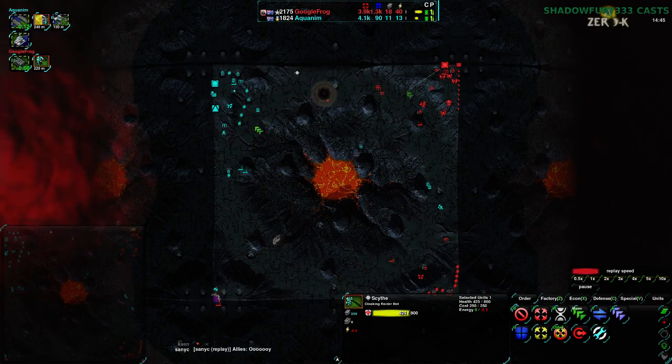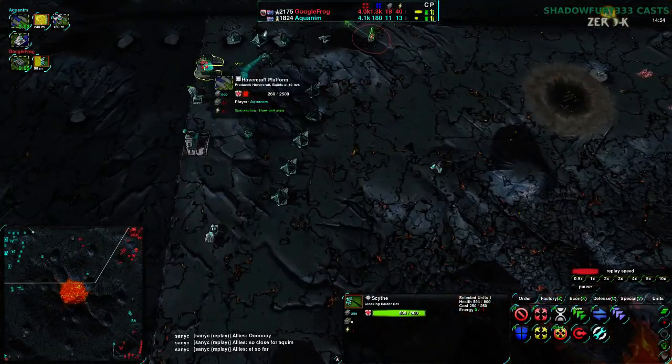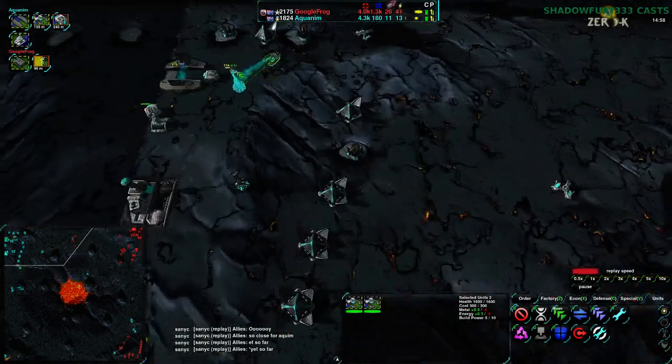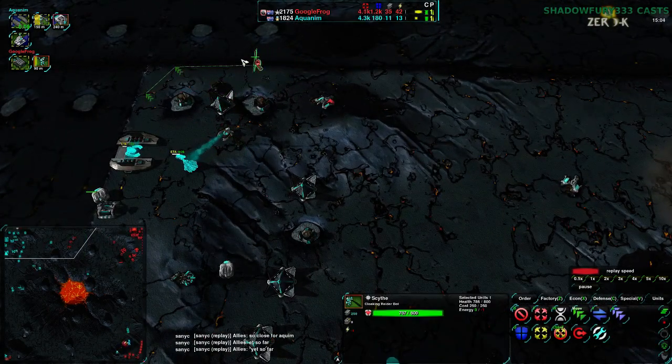Now Aquanim is at half the metal of GoogleFrog, but Aquanim has all the map — total control of the entire map pretty much. GoogleFrog has some sides here and there, but Aquanim can take out everything here. But isn't building enough Quills to expand. Even that Quill they had built — building an LLT is not a bad idea, but that's only one Quill.